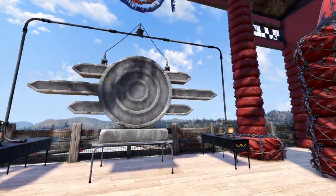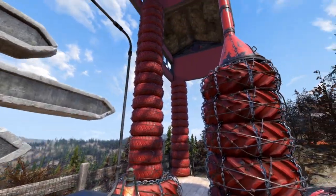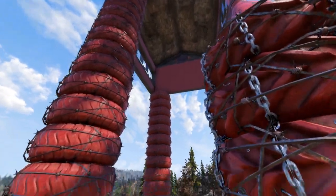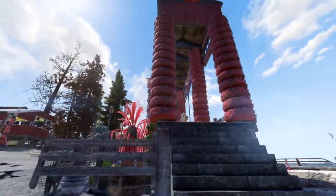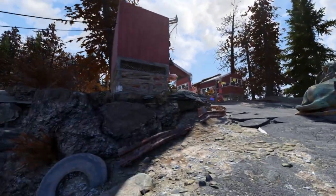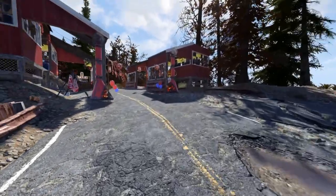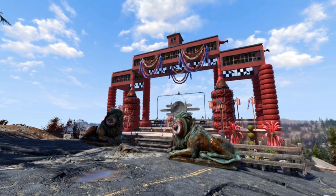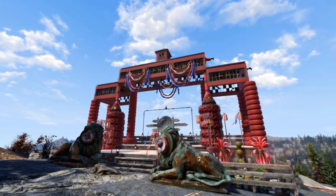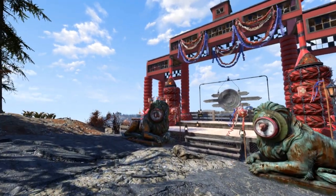I don't think the gong looks too bad. Here's a closer look at those back pillars — I did blueprint a few stacks so that it was a little bit easier to place. I don't really have the building tools to make the side pieces of the building, so I did throw up some Santa decorations up there. Like I said, not an accurate depiction!